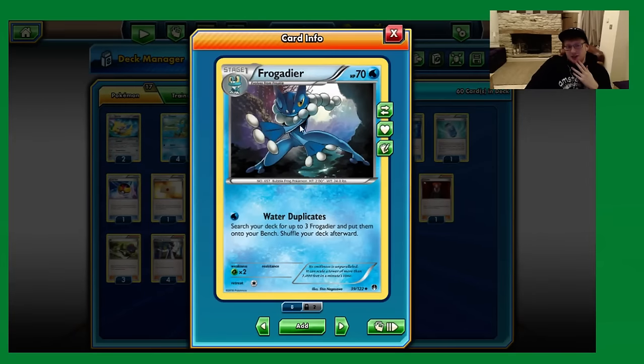We are playing 4 Frogadier. Normally in Stage 2 decks you won't see 4 of a Stage 1 card — it's normally based on Rare Candy. But Frogadier's attack is insane and it's one of the main reasons why the Greninja deck is so good. For just a single Water Energy, Water Duplicates lets you search the deck for up to 3 other Frogadier and put them onto the bench. From turn 2 on, our Greninjas are basically Stage 1 Pokemon and Greninja Break is basically a Stage 2.